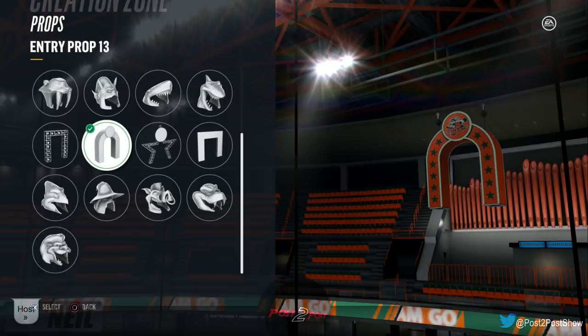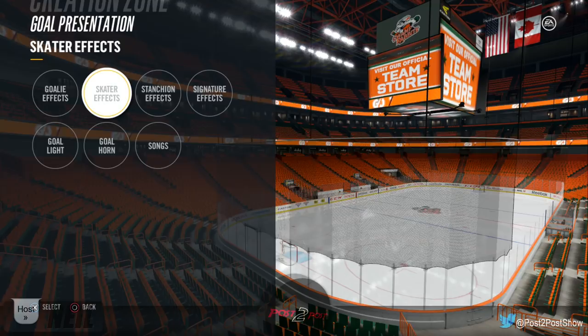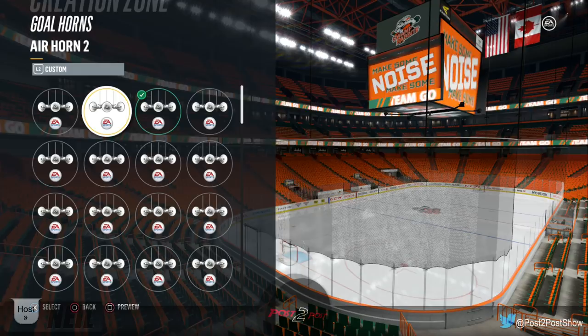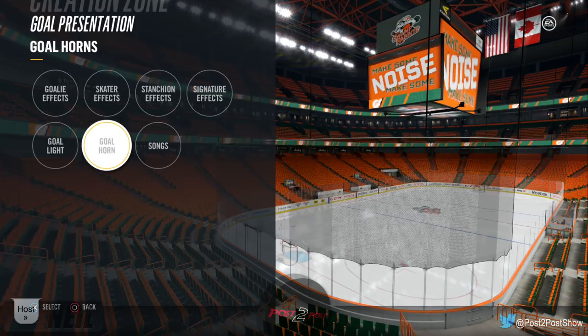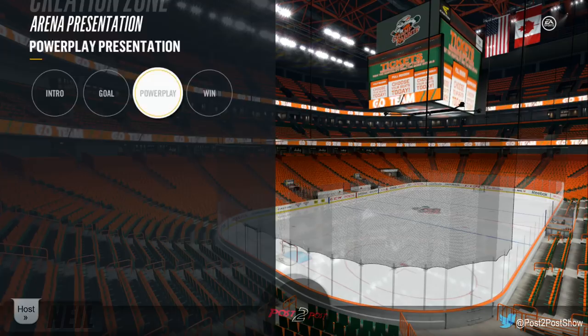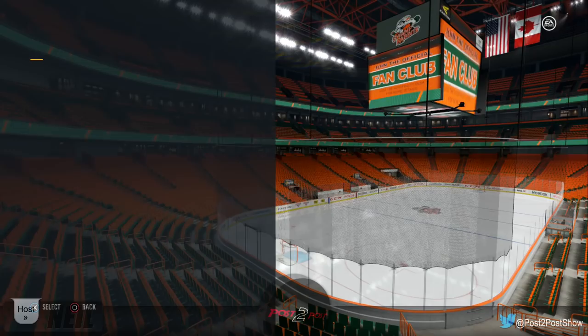Arena presentation, intro props — any rabbits in here? Of course not. Goal horn — we need to choose a good one. Air raid — oh yeah, I like the air raid. Songs don't care, goal effects don't care. Win presentation — I have a feeling I'm not going to be doing a lot of winning so I probably don't need to choose anything. Post color — is it even legal in the NHL to have anything other than red?